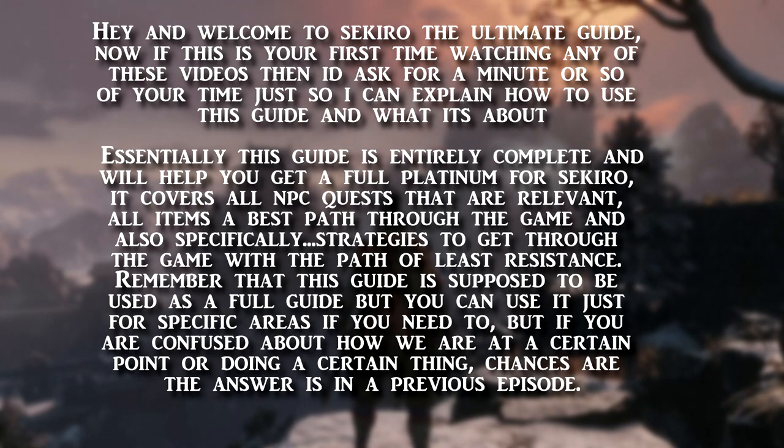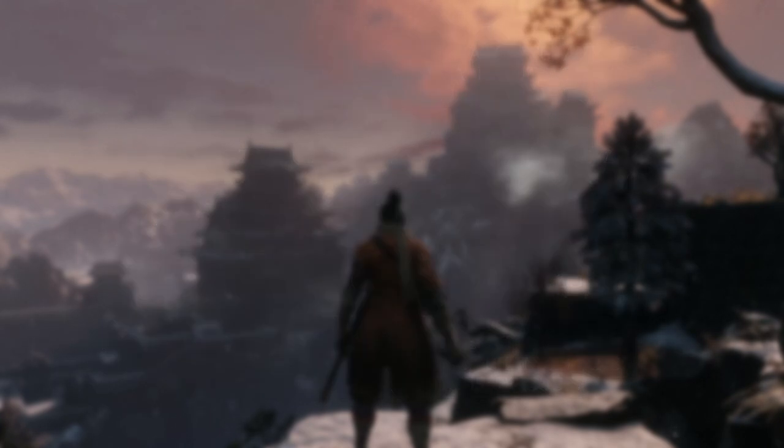Essentially this guide is entirely complete and it will help you get a full platinum for Sekiro. It covers all NPC quests that are relevant, all items, a best path through the game, and specifically strategies to get you through with the path of least resistance. Remember this guide is supposed to be used as a full guide, but you can use it for specific areas. If you're confused about how we're at a certain point or doing a certain thing, chances are the answer is in a previous episode.